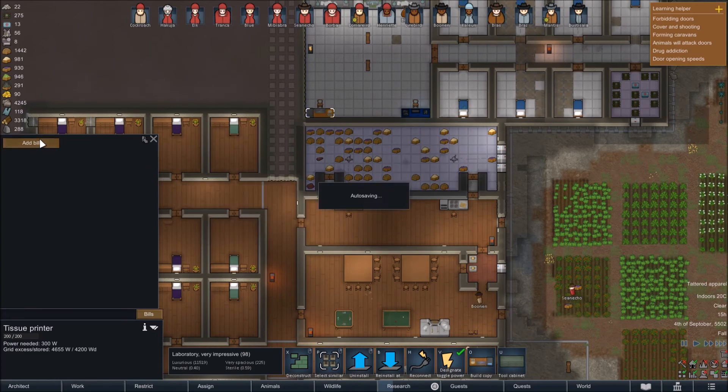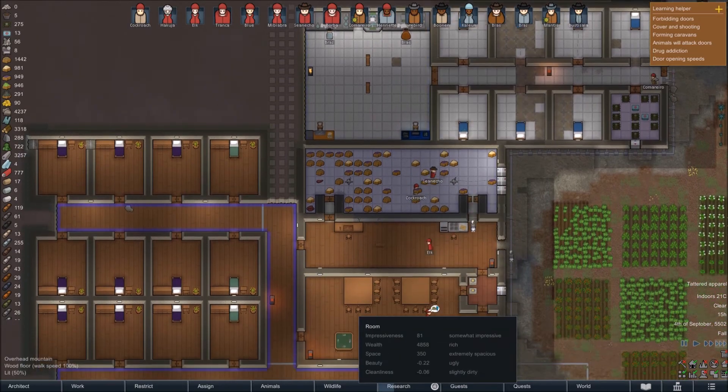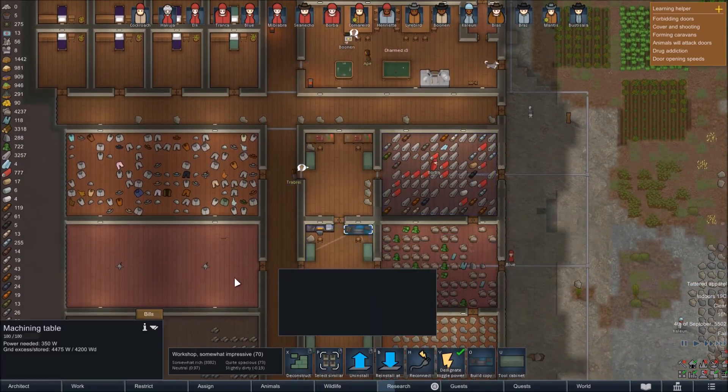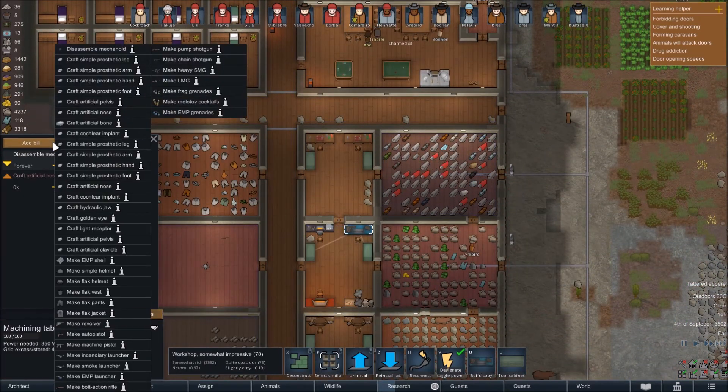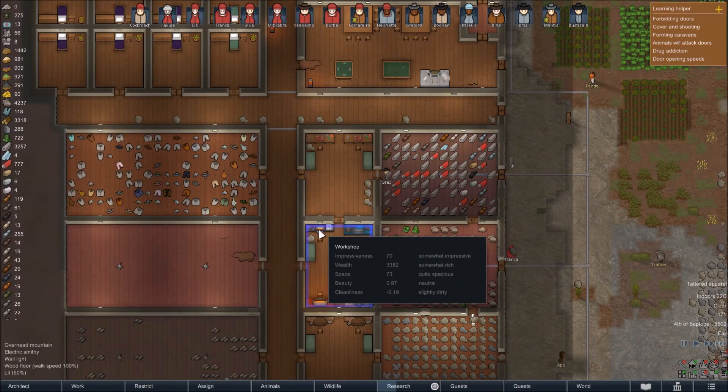Where do we make the ribs? Is it on the machining table? Let's check — prosthetic arms, implants, clavicles, all that sort of stuff. Nothing there either.